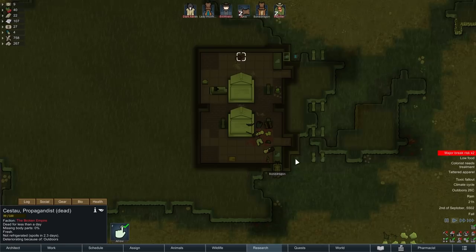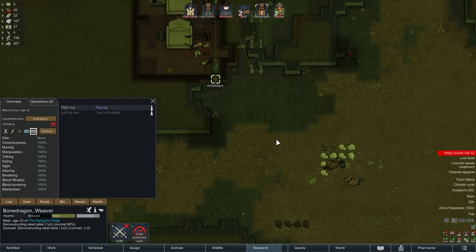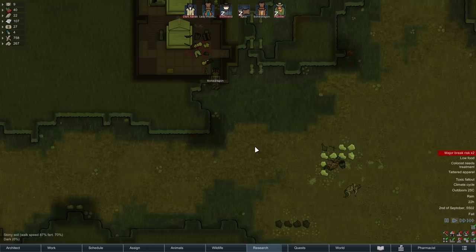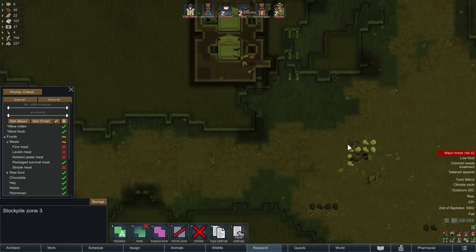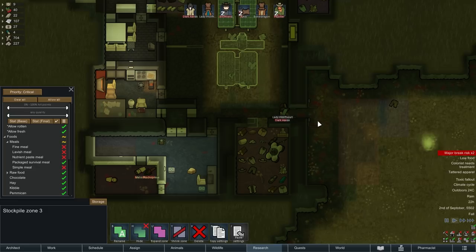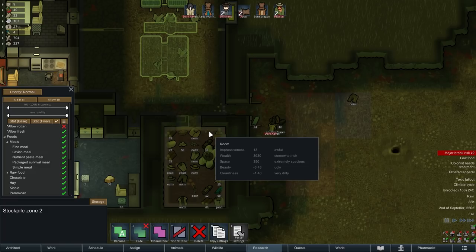I'll tear down these temporary structures to get the steel needed to build a door, which will keep everything indoors. The problem is it's a much higher priority for colonists to move things down there rather than where I want them. Dark Avak, what are you doing? I'd rather you haul things elsewhere. Let me try to redirect Lady Wolfheart to go down there and take care of that. Have you taken care of Pepsa? This is the part where I'm going to have to juggle and ensure things are done in the right order.